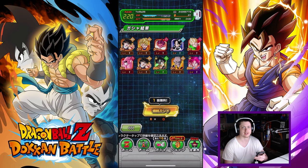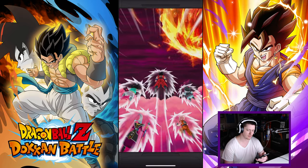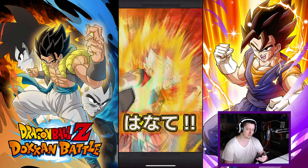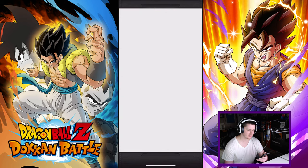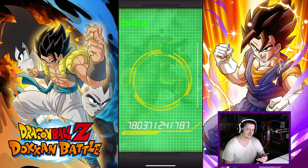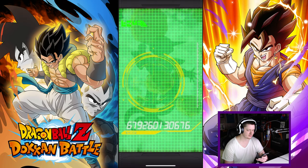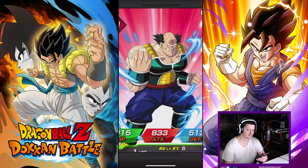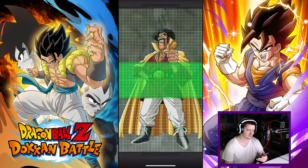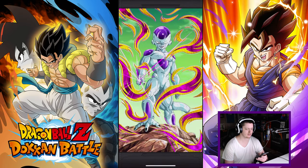Two summons left, one freebie and then another multi — that's it guys for now. I'm nervous because I really want that Vegito. Got a Whis — oh, can we get a reversal with Whis? That would be so amazing. If it happened right here... too much to ask for. Alright, I can take that Freezer — that's very useful.